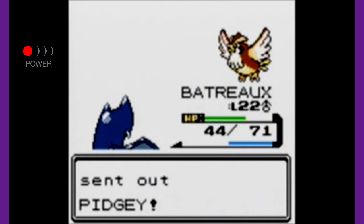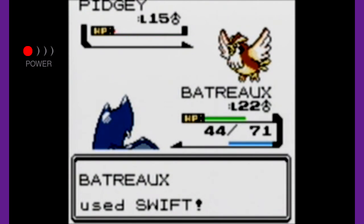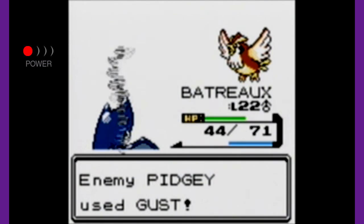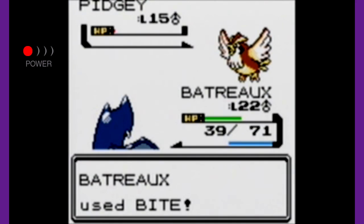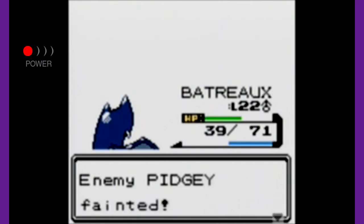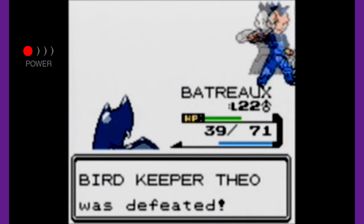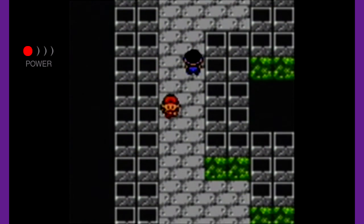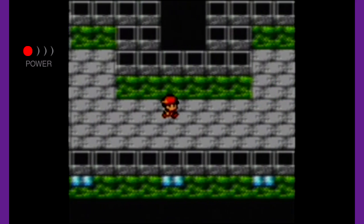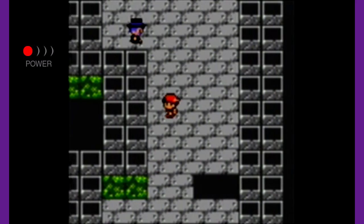I apologize — we're getting into really heavy battles here and I know the episodes have been getting kind of long with just battles. But Pokémon is about battling: you battle trainers, you gain levels, you fight gym leaders, you get badges, and you move on. There are some holes in the lighthouse floor — you don't want to fall into them.